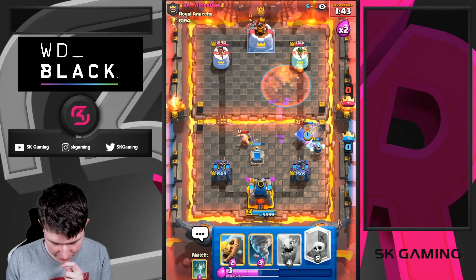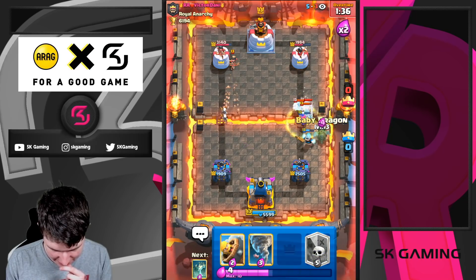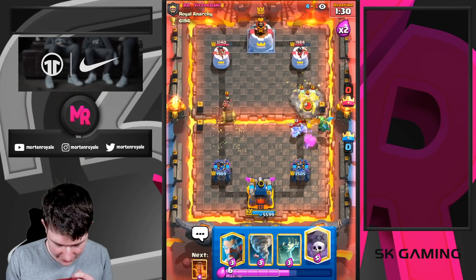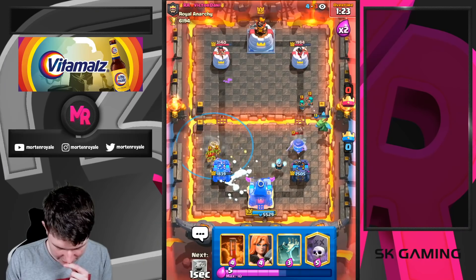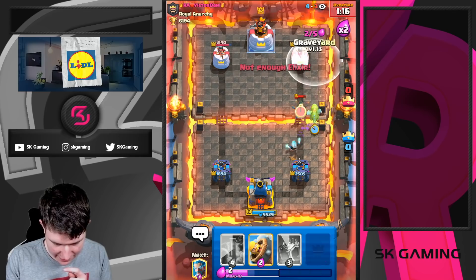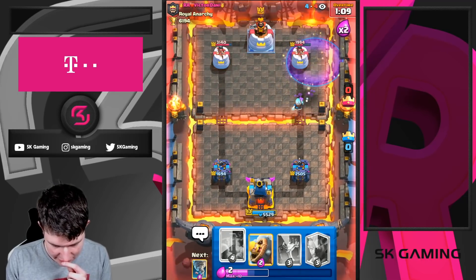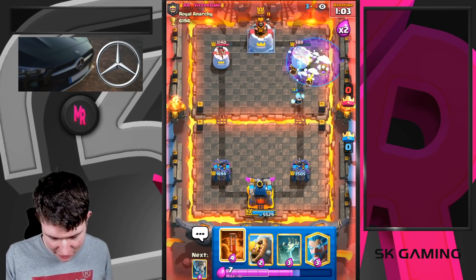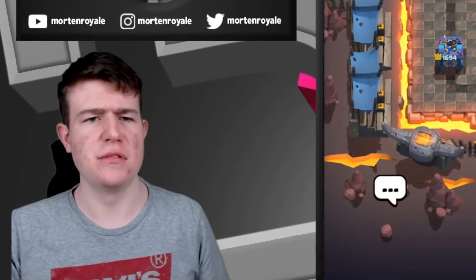Going in with Graveyard without Poison - that was bad decision-making from him. Can he stop spamming? Really bad Snowball from him too. Waiting and predicting his moves now - he can Rocket but he's so low on elixir. GGs well played - log bait E-Babs is an easy matchup, no way for him to break through our defense.